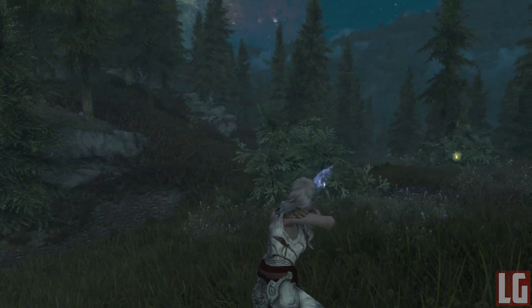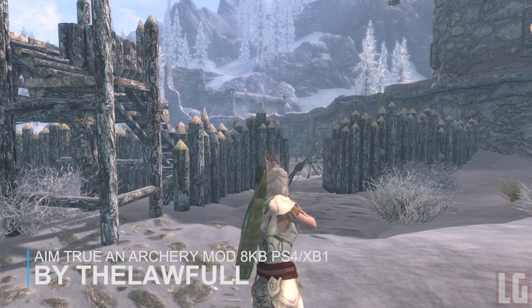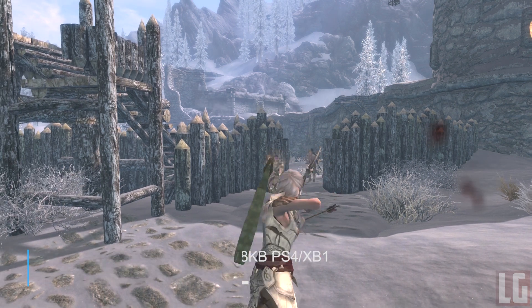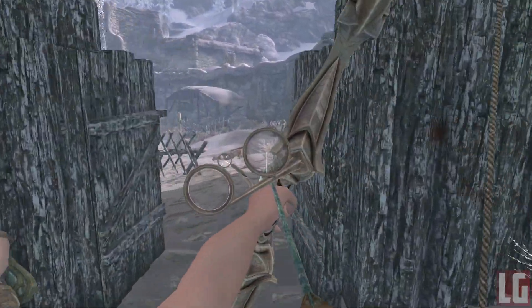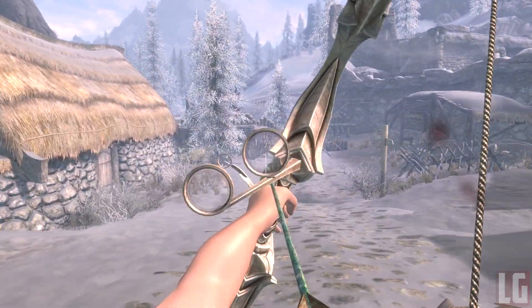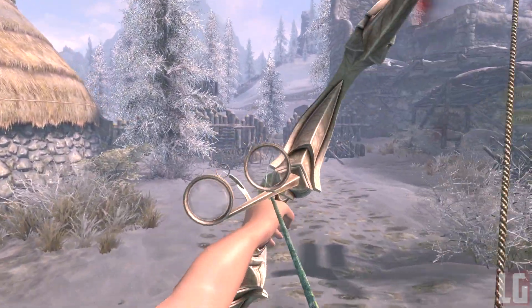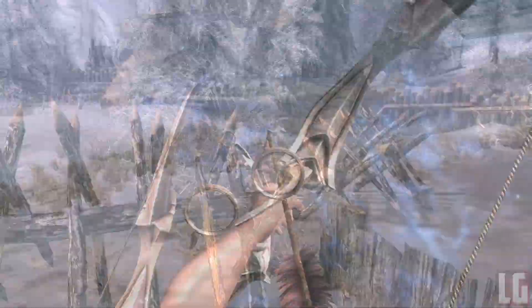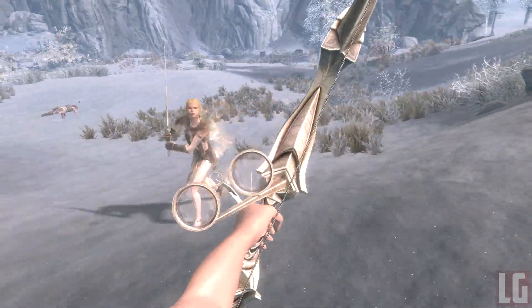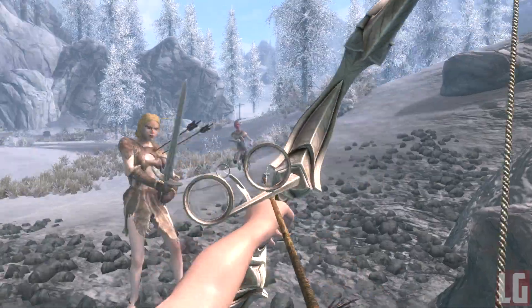Our next mod is also archery related — the Aim True Archery mod is one I'm going to keep installed. What this mod does is allow you to shoot any target with your arrow based on where your crosshair is pointing. Basically it removes the arc effect from arrows at closer range — the vanilla way is far more realistic, as you aim up to hit a target far away due to gravity — but the reason I want this mod is that I can now fire arrows far more quickly to targets that are close and mid range.